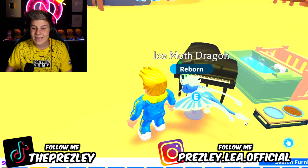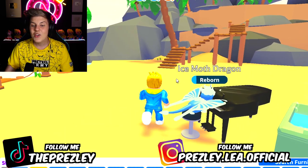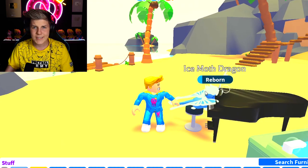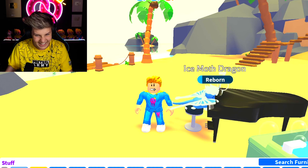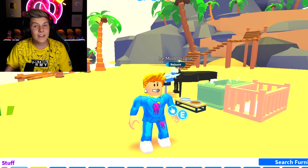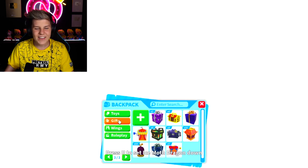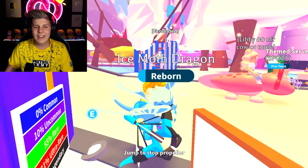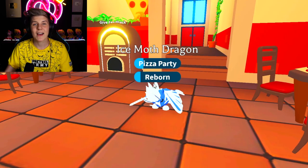The bath, crib, and pet food and water bowls are fairly obvious, but the piano is something most people are confused about. What the piano lets you do is instead of going to the playground to heal your pet's boredom, you can literally get them to play the piano. They play some super sick music either with their little paws or just by bashing their head on the keys, and that actually cures their boredom so you don't need to run all the way to the playground. Right now, our cute little Ice Moth Dragon is sleepy, needs a shower, and really wants some pizza.